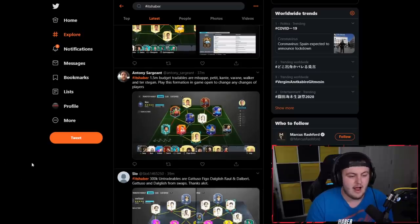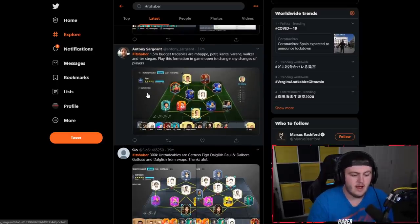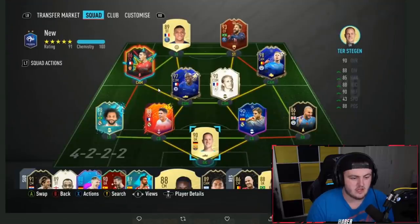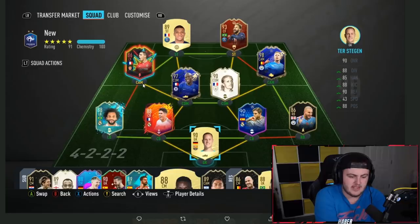The next one comes from Anthony — we see him in the notifications too, massive shout out. He says: 1.5 million budget. The tradables are Mbappe, Petit, Kante, Varane, Walker, and ter Stegen. I play this formation in-game and I'm open to any changes. This is actually a really good setup. With 1.5 million coins, this is a bit of a tough one, honestly.